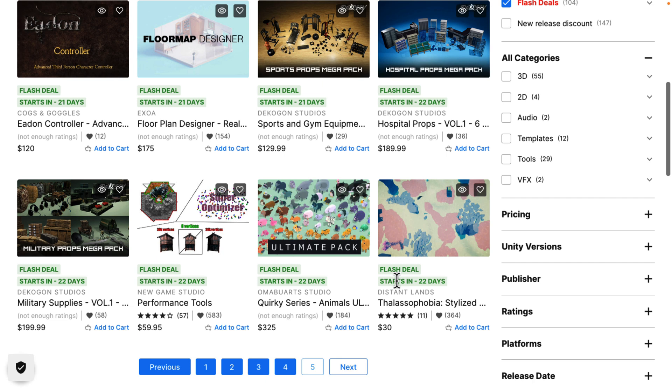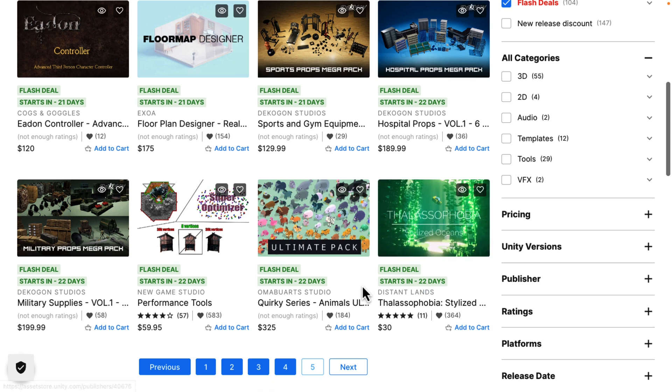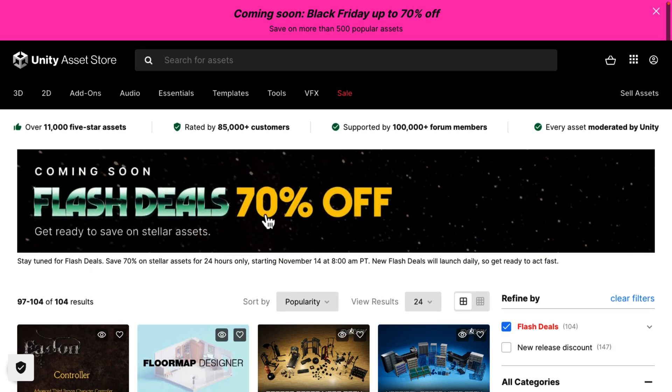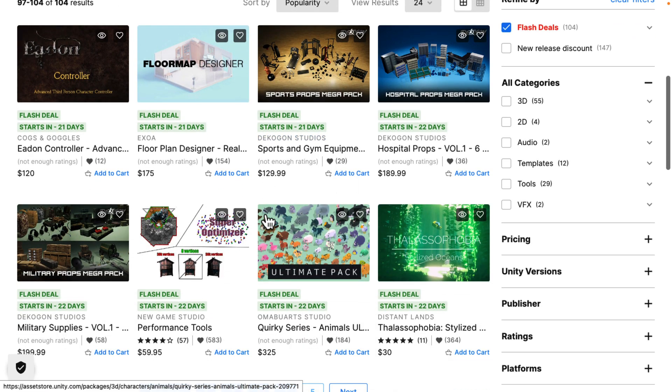Once again, if you use the code Game From Scratch BF22, you can save an additional 10% off orders of $100. There are 500 items at 50% off. I'm technically recording this before the sale starts so I can't show you that list, but you can jump in and take a look at all of the flash deals coming at 70% off. I really like this new format. Let me know in the comments if you like this approach better. Now let's take a look at the first day's assets.